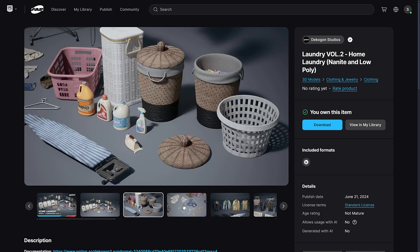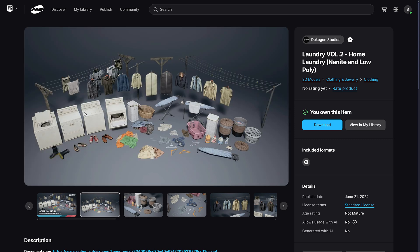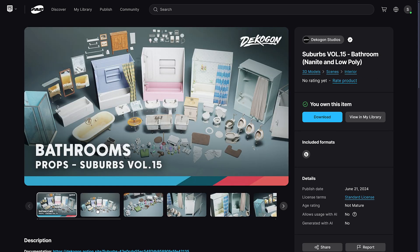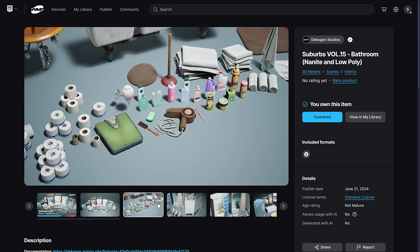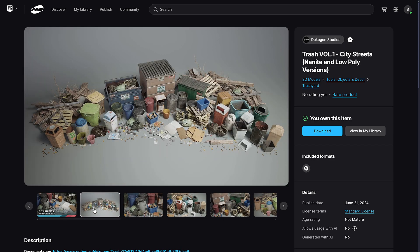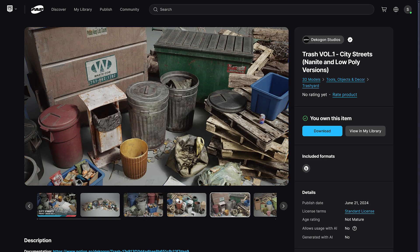We've got laundry items and washing machines as well. Then there are things for the bathroom: bathtubs, sinks, toilets, showers, and wall accessories, plus toiletries like toilet paper, hairdryers, and towels. And then we've got trash — because what city would be complete without trash? There's a ton of it, and it's very useful.